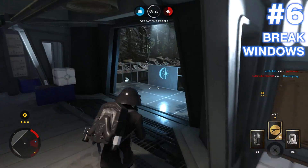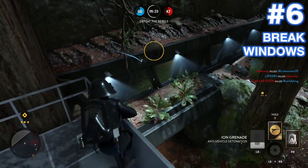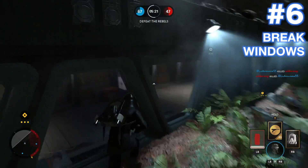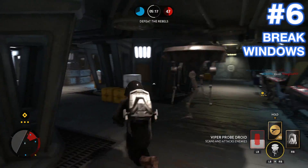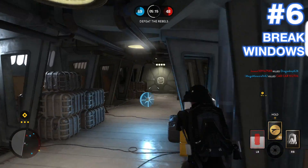Number 6: Break windows. Why would you want to break windows? Simple. It turns a boring three-lane map into a disorganized cacophony of chaos. It's also good for helping you take alternative escape routes.